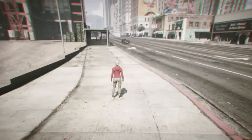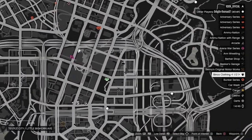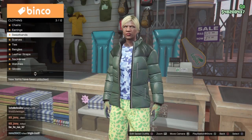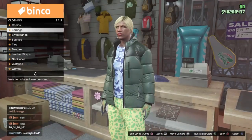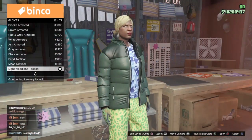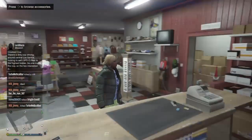When you load in, check your map. If there's a clothing store, go over to it. If there isn't, find a new session until a clothing store appears on your map. Once you find one, head over to it, go to the accessories tab, and get the B&W deco earrings — these are essential. Then go down to gloves and pick the light woodland tactical gloves, as they are also essential.